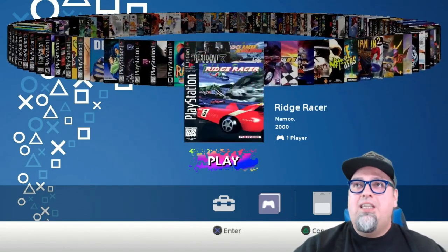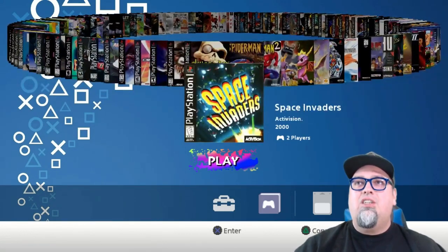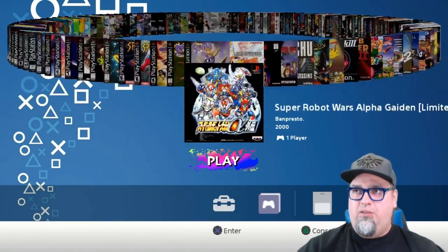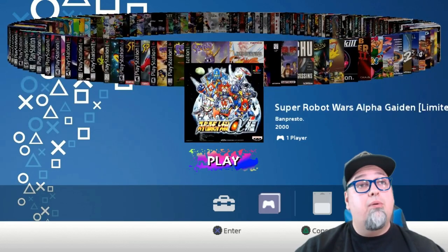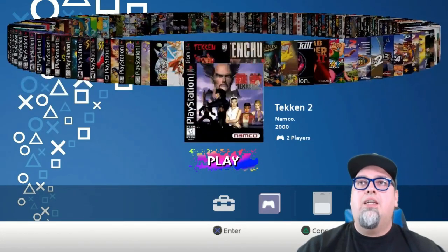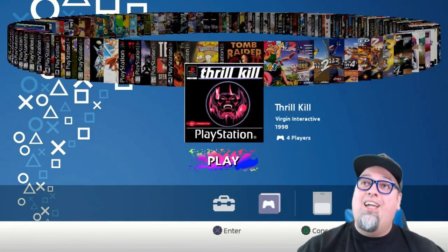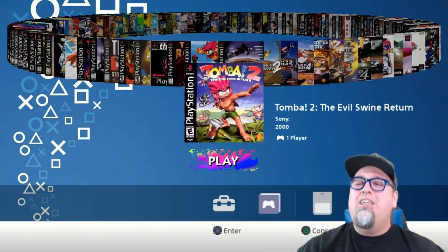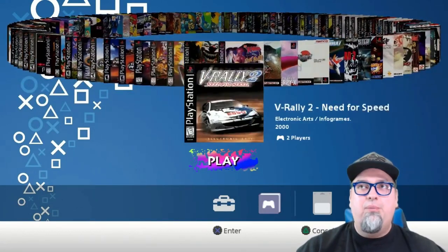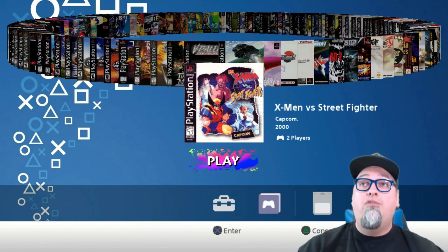Almost at the end of the list — a lot of standout stuff. Samurai Shodown Warriors Rage, Skull Monkeys, Spyro, Super Robot Wars Alpha Gaiden. Tekken, Tekken 2, Tenchu — look at that cover art, atrocious. Thrill Kill — pretty crazy game. Tomba and Tomba 2, all the Tony Hawks, the Twisted Metals. We don't have Small Brawl though — I know everybody keeps bringing that up. Small Brawl is a dope game for sure.